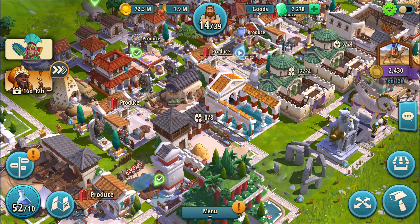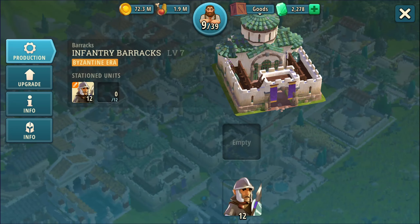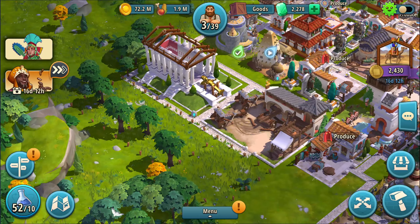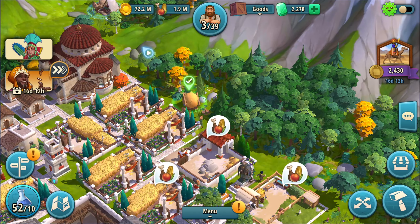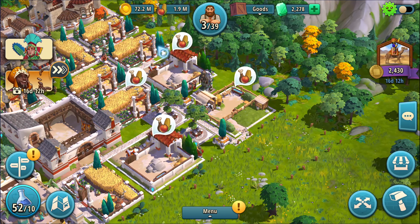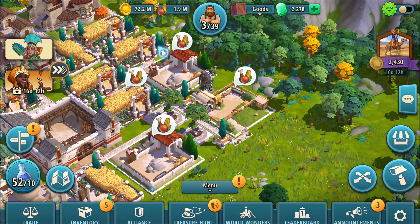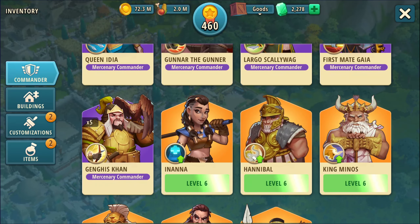Let's start restoring the troops — I'm not going to need them for a while. These guys are six each. That means I can't do the other one. There's no reason to leave these guys lying around anymore. All right, grab this — and we'll do this one too. I don't want to click on them right now; I want to let them fill up and then basically watch videos to multiply them. I have five of her now, and I have five Genghis Khan. Largo and First Mate Gaia were difficult opponents.